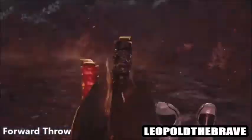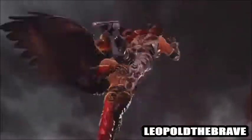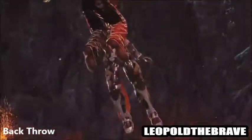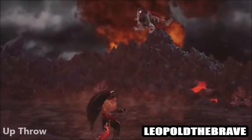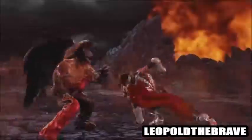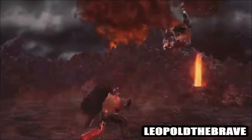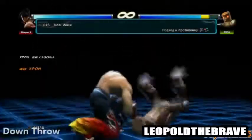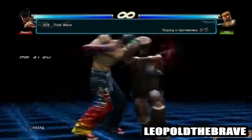For his forward throw, he could spread his wings and fly forward with his opponent and slam them into the ground. His back throw would be very similar, except with a laser added in. His up throw could be a powerful uppercut that launches the opponent sky high, finishing them off with a laser — very useful if you're at the top of the stage since the launch could cause an instant KO. His down throw could be the Tidal Wave, where he hooks his fist into the opponent's jaw and swings them around for a powerful slam on the floor.